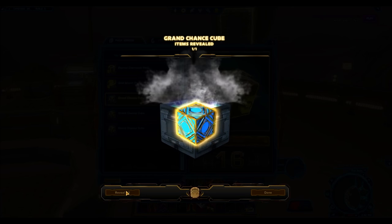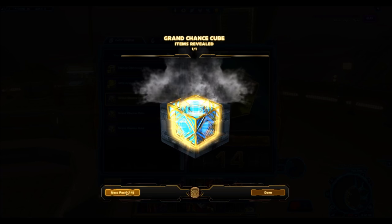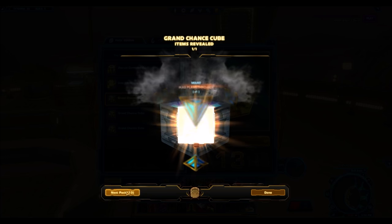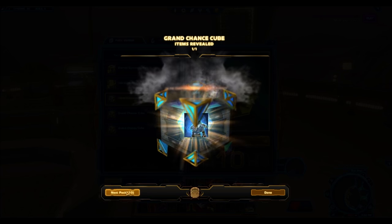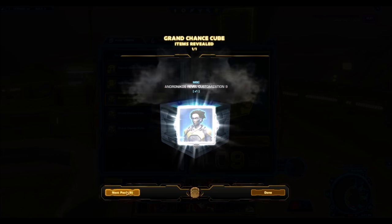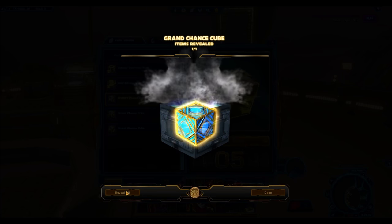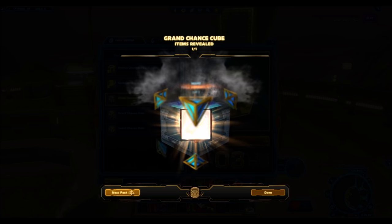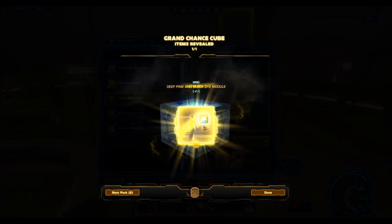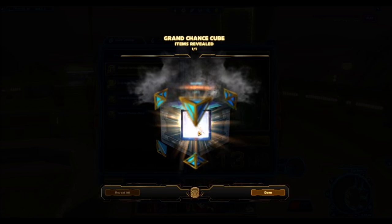The conclusion from my experience is that it's always just better to sell them. Even for people who don't really care about making credits and just want to have fun, I'd suggest selling the cubes and buying something nice from the GTN — you'll most likely be a lot happier. Grand chance cubes are like companion gifts and crafting materials when it comes to selling on the GTN; they get bought in bulk, so even posting hundreds at once you only need a couple of buyers to clear your supply. I would definitely caution against opening them until Bioware does something to fix their RNG. I'd love to hear what you guys think in the comments — I hope you enjoyed this pack opening video and I'll see you in the next one.